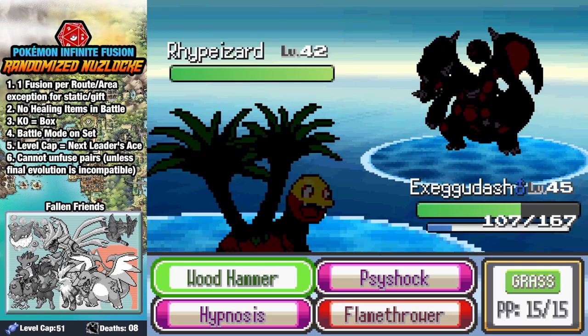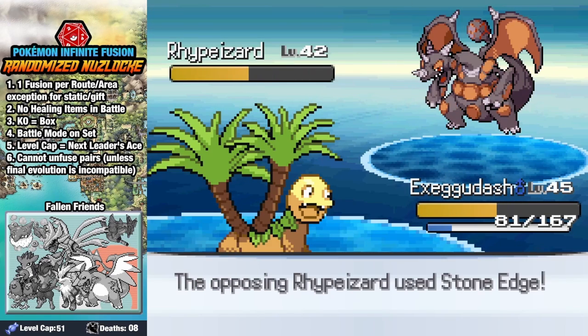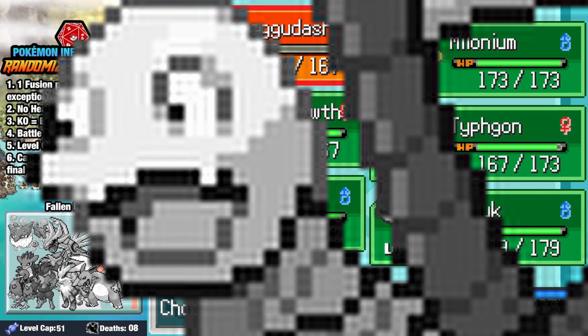On our way to Cinnabar Island, we grab a bunch of encounters, but this swimmer is a giant jerk, and a Stone Edge knocks out our favorite silly tree. You are the best of us, Dash. I already miss your smile.